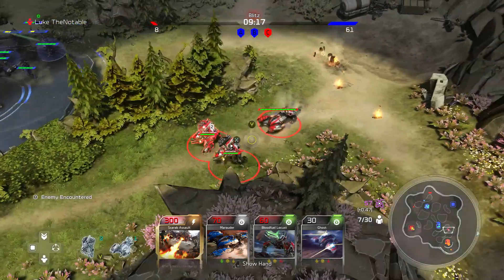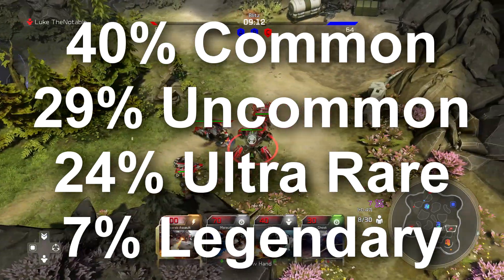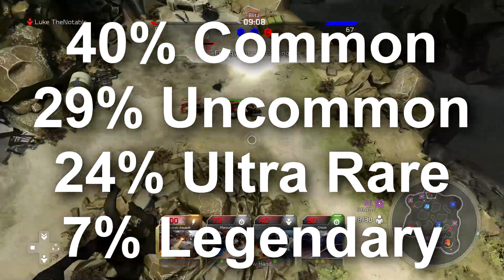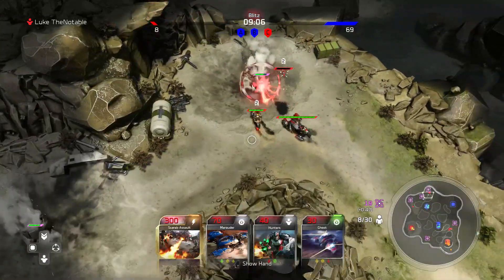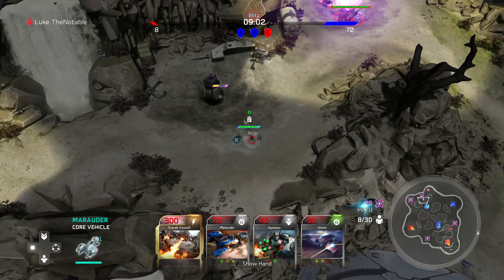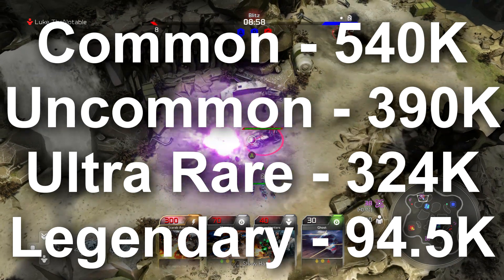From a previous video, I found that you would get around 40% common, 29% uncommon, 24% ultra rare, and 7% legendary — that is the average drop rate I calculated. So if we assume cards drop at the average rate and divvy up 1.35 million cards into those percentages, these are the numbers of Blitz cards we'd get in their respective tiers.